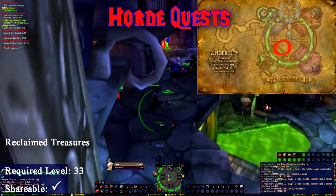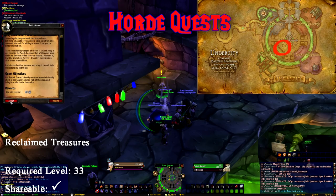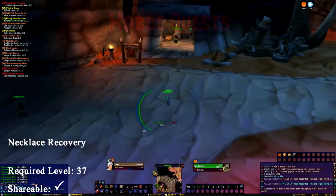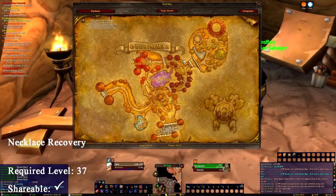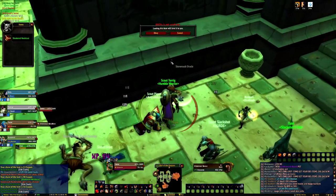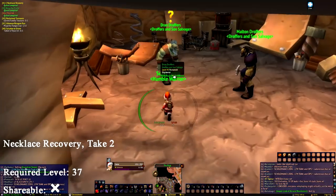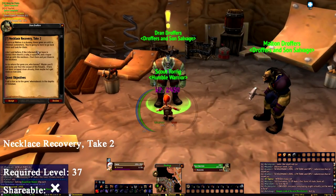We start our Horde quest off in Undercity. Patrick Garrett gives us Reclaimed Treasures, which requires us to collect his family treasure from the entrance area of Uldeman. In Orgrimmar, from Dran Draugr's, we can pick up Necklace Recovery. Necklace Recovery requires us to find the shattered necklace from any mob within Uldeman. This quest will require us to return to the dungeon multiple times, so keep that in mind as you progress.